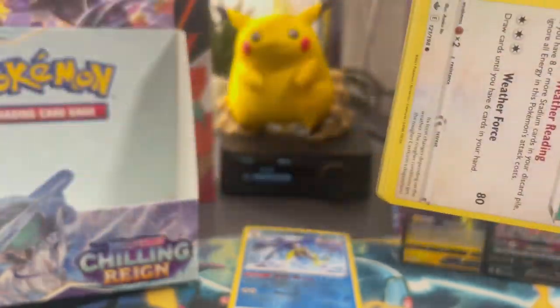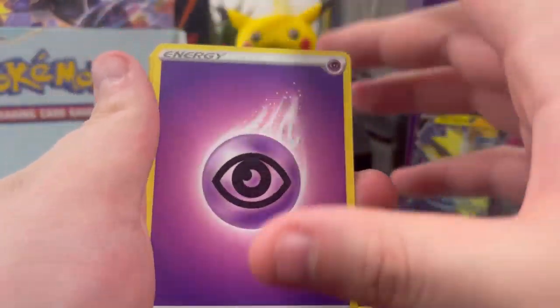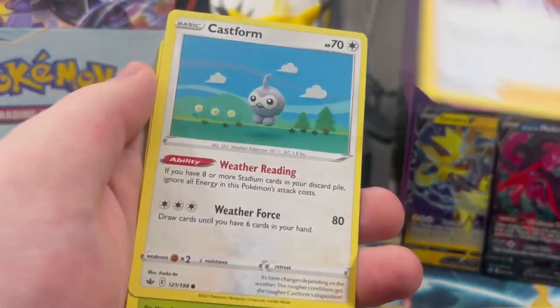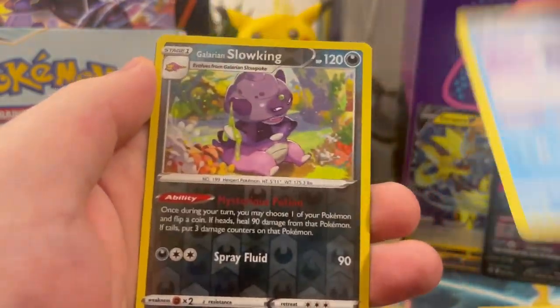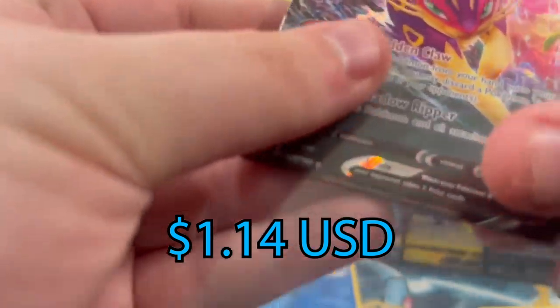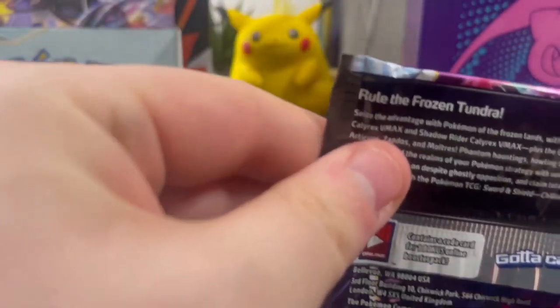Pionnea, Grookey, Snorger - nothing. Last pack on this side. Welcoming Lantern, Raboot, Agatha, Castform, Ladyba, Krabrawler, Castform, Galarian Slowking, and Leopard V. Leopard V - interesting. We're gonna put you there. I don't think I've ever seen that played so I don't think it's a very good one, but it looks cool - the art's really cute.